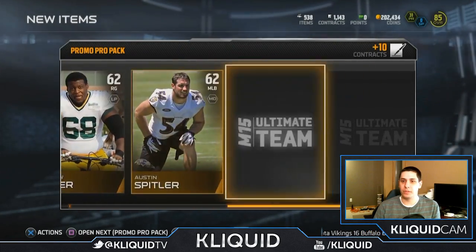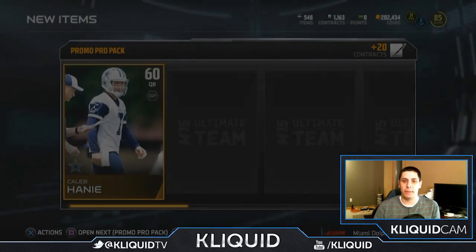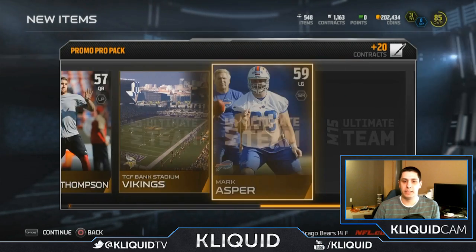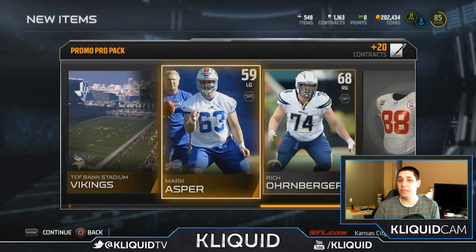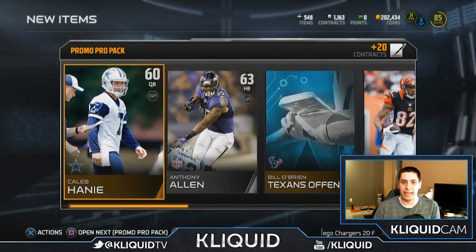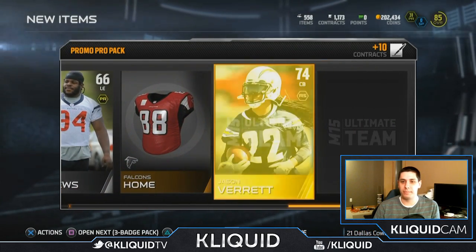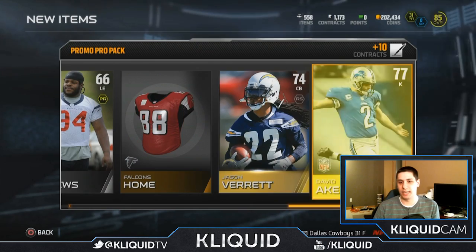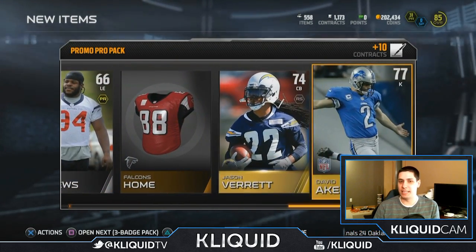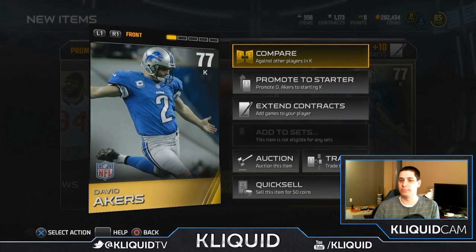We'll see what we can get out of that. Gold card: Zach Bowman — nothing of value once again. Caleb Haney. And Marvin Jones is our gold. These are just some brutal packs. Tell me other people are getting packs this bad, because this is just horrible. I am not getting anything worth anything at all. Oh, we got two golds — well, one's a kicker, so what are you gonna do? That's hilarious. David Akers doesn't even have a team associated with him. Oh, poor David Akers.